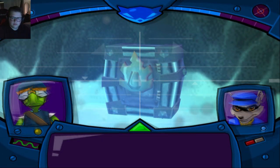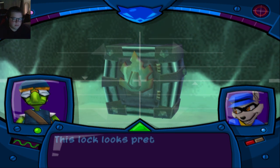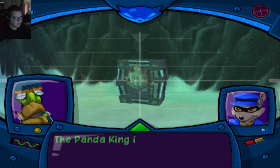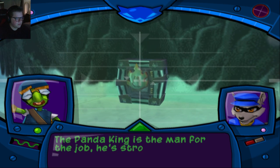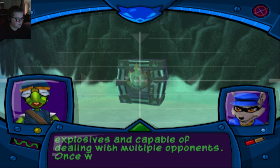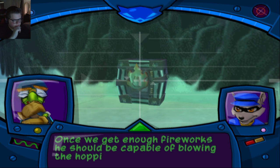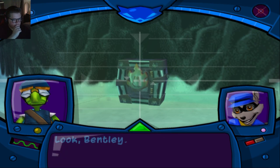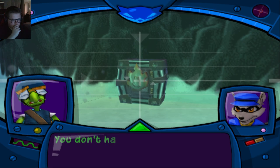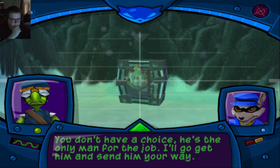This lock looks pretty standard but I'll need some help carrying the goods. The Panda King is the man for the job - he's strong, good with explosives, and capable of dealing with multiple opponents. Once we get enough fireworks, he should be capable of blowing the hopping vampire crypt sky high. Look Bentley, I know you believe in the guy but I don't trust him yet. You don't have a choice - he's the only man for the job. I'll go get him and send him your way.